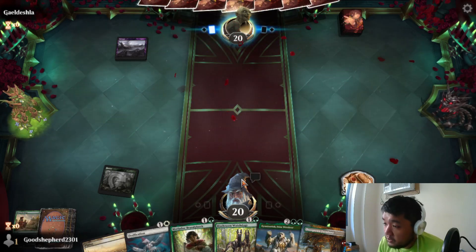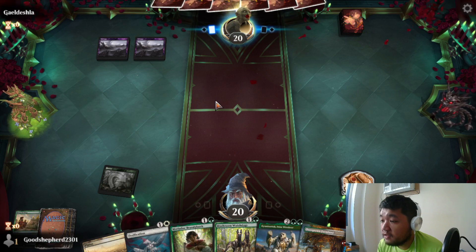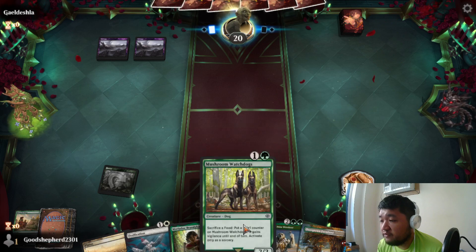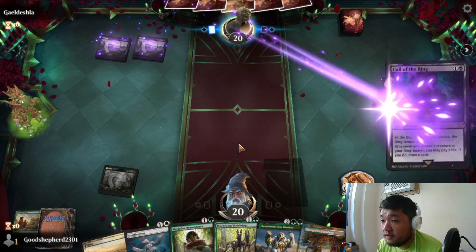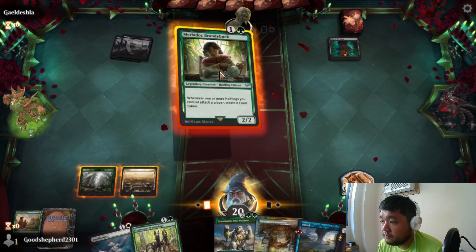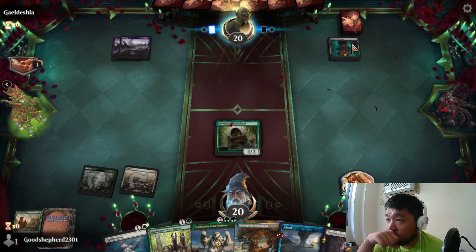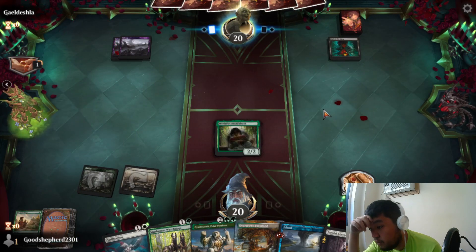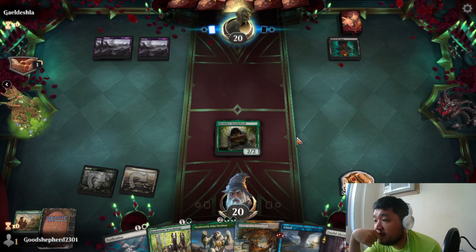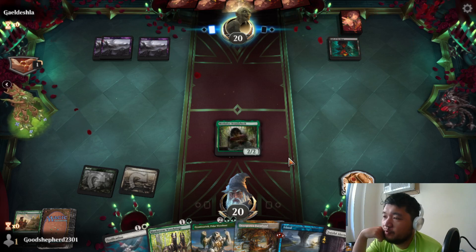We search for a blue source. Depending on what our opponent does, we probably want to do Ossification turn two. If not, I could just go Mushroom Watchdogs and feed the dogs right away. The opponent is going for as much Ring tempting as possible — they want to land creatures, so we might do turn three Ossification.